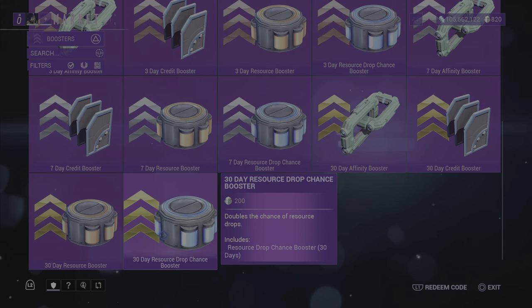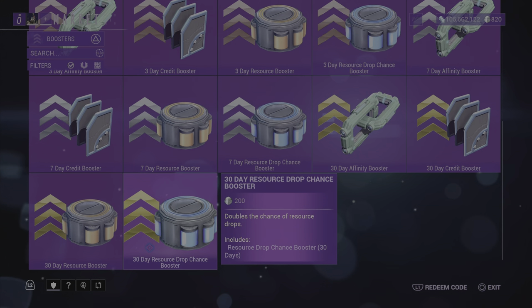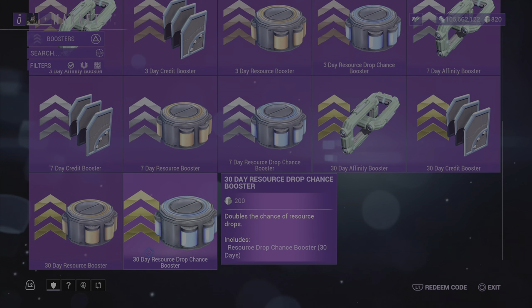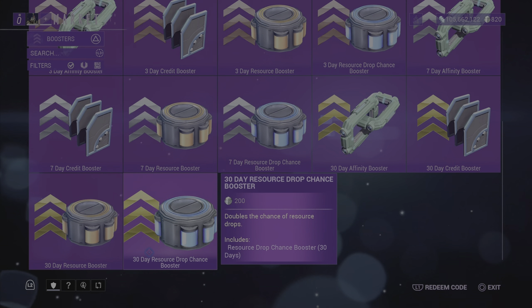With both of these boosters active, they will help you get even more of these resources when doing these missions. So use both of these boosters to help you get your level higher, faster — for archwing, your melee weapons, your archgun, all of that. You can level it up faster.